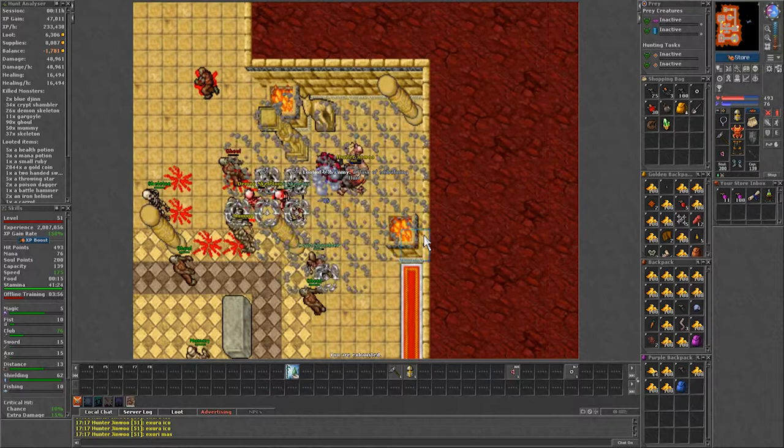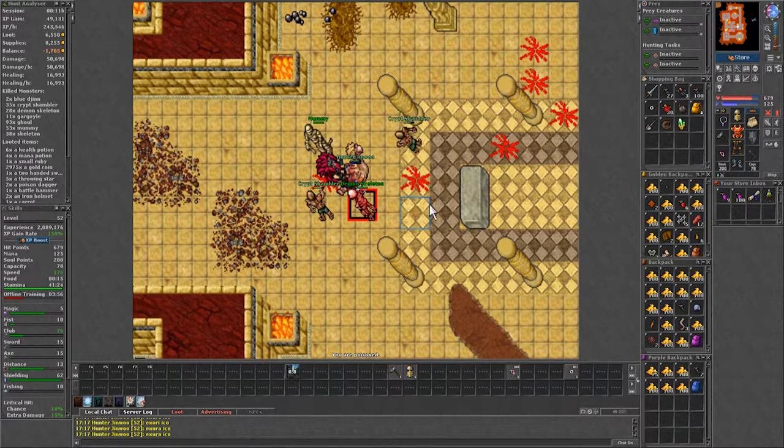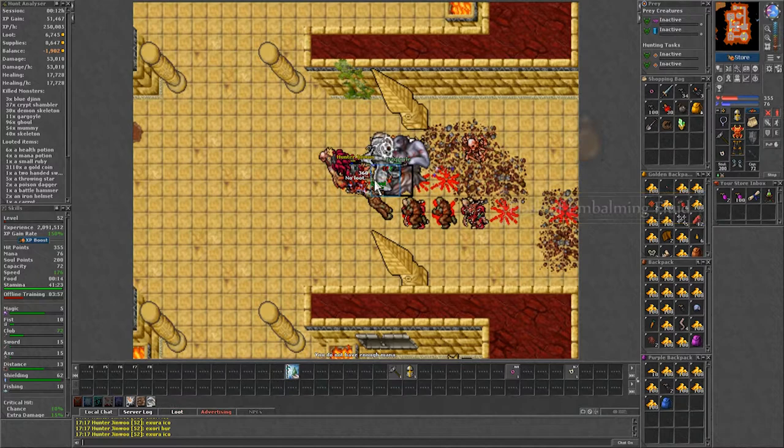There are plenty of reasons to hunt here besides the experience. First, it can be profitable on both new servers and old ones. On new servers, with the cheap cost of potions, the gold and normal drops will cover your waste. On old servers, the flask of embalming fluid that the mummies drop is pretty valuable as it is needed for the death protection imbuement, so make sure to sell those in the market.